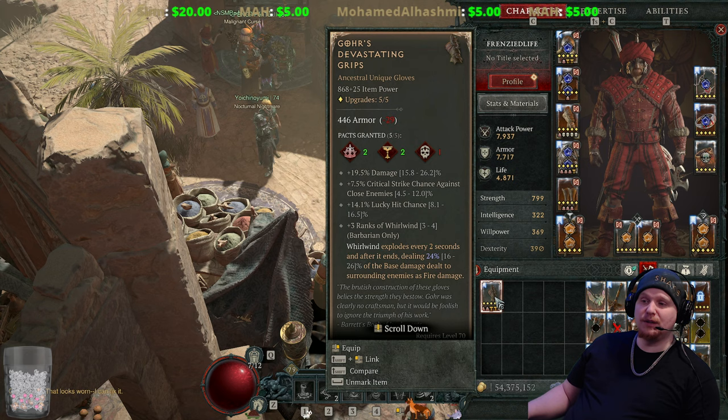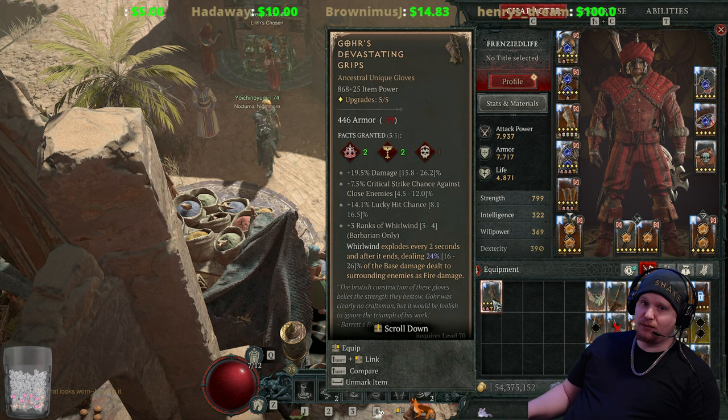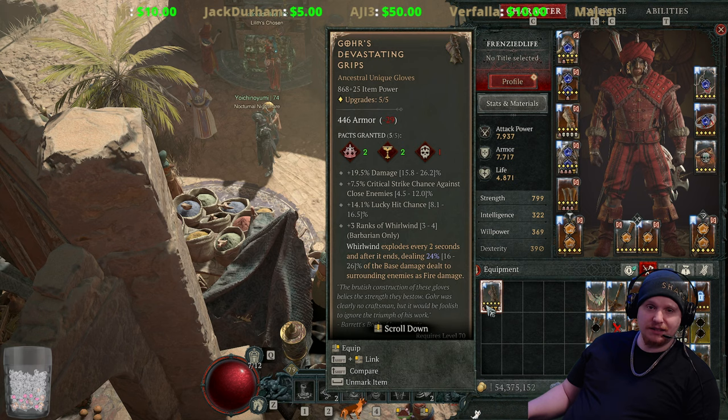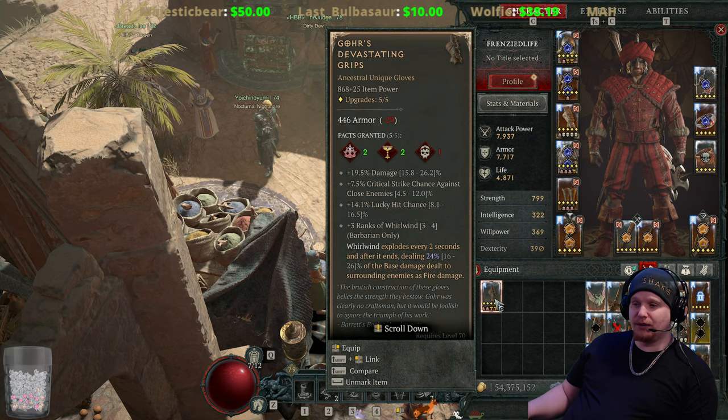Right off the bat you'll see we have 19.5% damage increase, which varies between 15.8 and 26.2%, so I got a pretty low roll. Then 7.5% critical strike chance against close enemies, which rolls from 4.5 to 12% — 12% would be a hell of a lot better, mine was pretty terrible. Against close enemies they're all close when you're whirlwinding anyway. Then 14.1% lucky hit chance, varying from 8.1 to 16.5%, and three to four ranks of Whirlwind — I obviously didn't get the highest one.